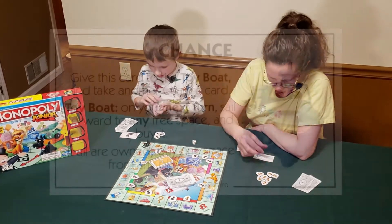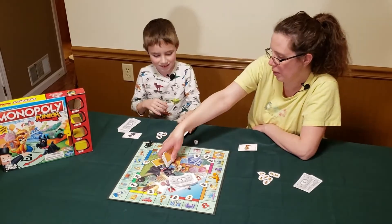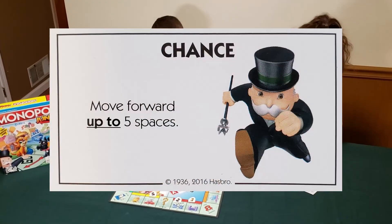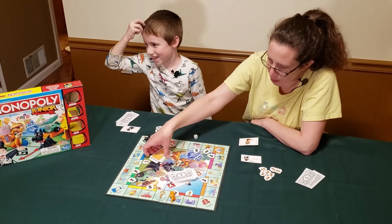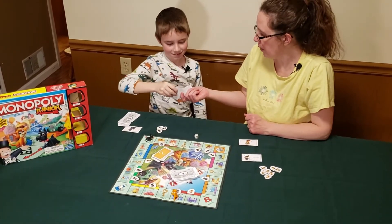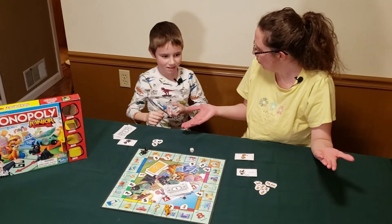Mom's chance card says give it to the toy boat, but no one is the toy boat, so she draws another one — move forward up to five spaces. She moves four spaces and lands somewhere costly. Now I only have three dollars left. Since I'm out of money, does that mean Eli won?